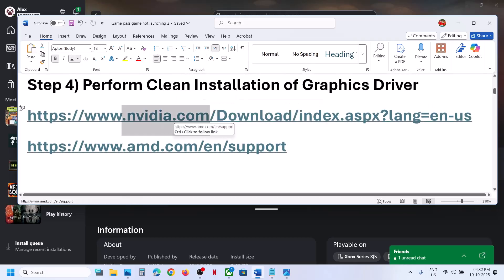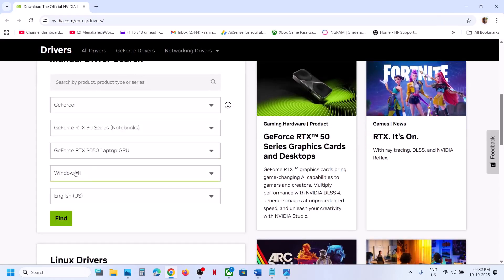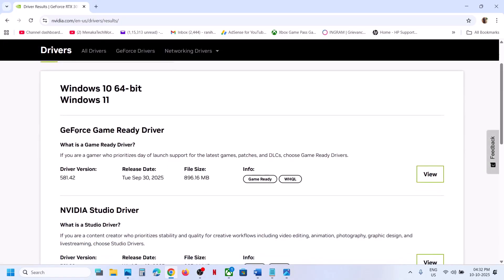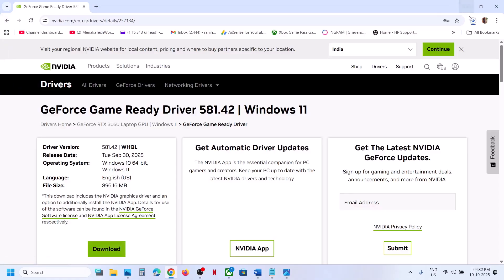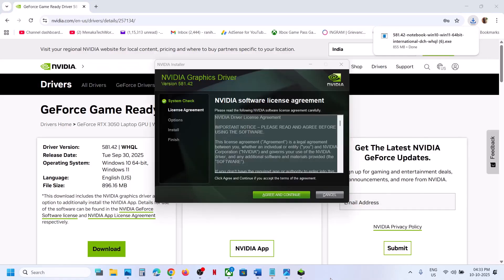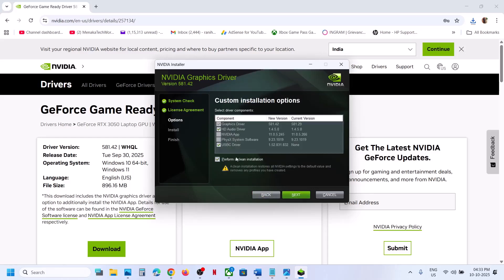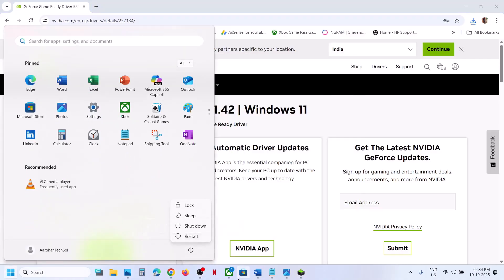Still not working? The next step is to perform a clean installation of your graphics card driver. If you have an Nvidia card go to the Nvidia website; if you have an AMD card go to the AMD website. Select your graphics card and operating system, click Find, download the latest GeForce Game Ready Driver, run the exe file, click Yes, agree and continue, select the Custom option, click Next, check the box for Perform a Clean Installation, then click Next.